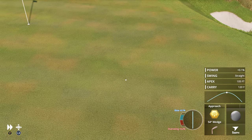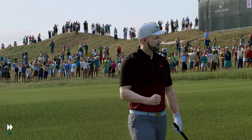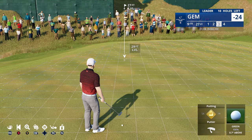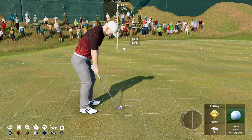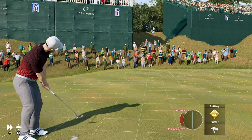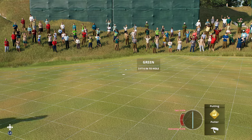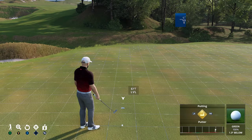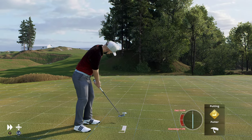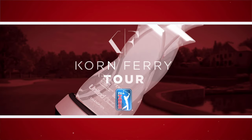I noticed with the approach — if you put high loft on the approach you get more spin than with finesse shots. So if you want more spin on the ball, use the approach instead of finesse. We're going for par or birdie. Only minus one after nine holes — I don't know whether I should be bumping up to hard. Look at that, we're about 13 shots ahead.